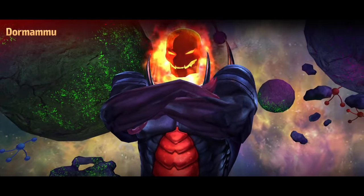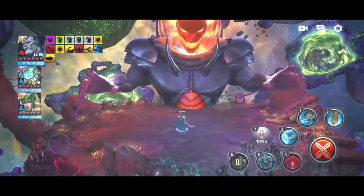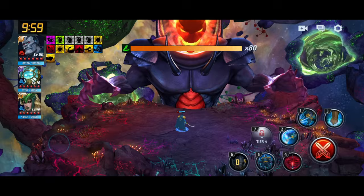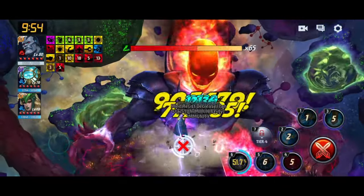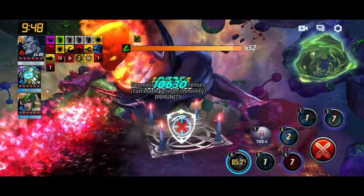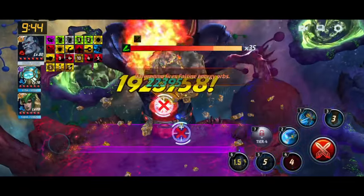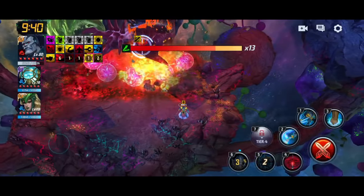Level 80 Apocalypse against Jibya Dormammu — let's see how much time he takes to complete this run. I'm going with double support of Mysterio and Enchantress, starting with the 2 cancel 1, cancel 3, cancel 4, damage cancel 5. For skill 5 you need to delay cancel 4 skill because there is a lot of damage in the 5th skill as well as in the T3 skill.